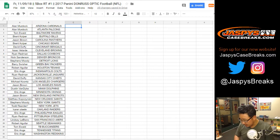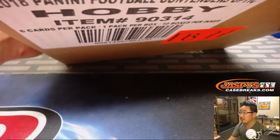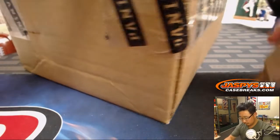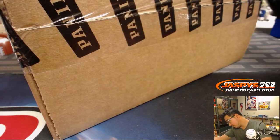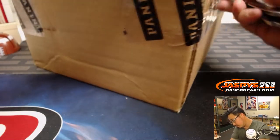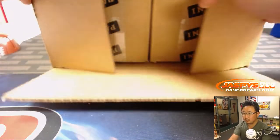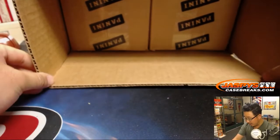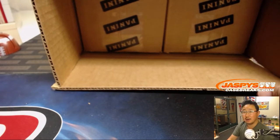All right, so while you're considering trading, let's see which five boxes we're going to do. This is a five box break. Now we've got to pick an inner case first — knocking the monitor around too.